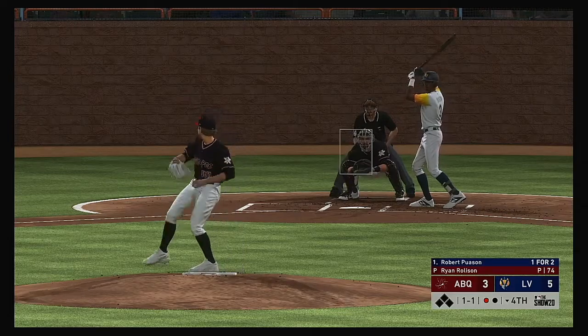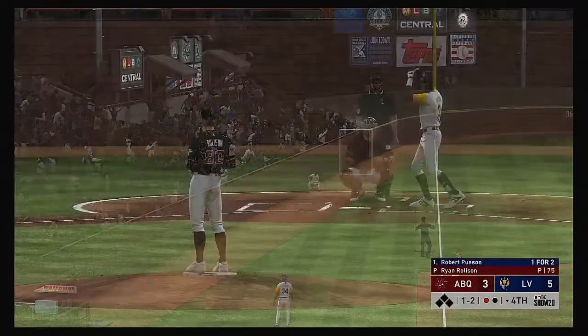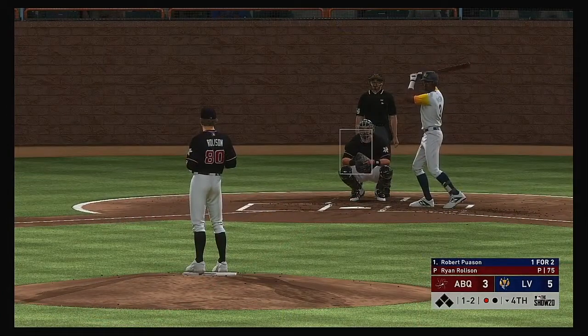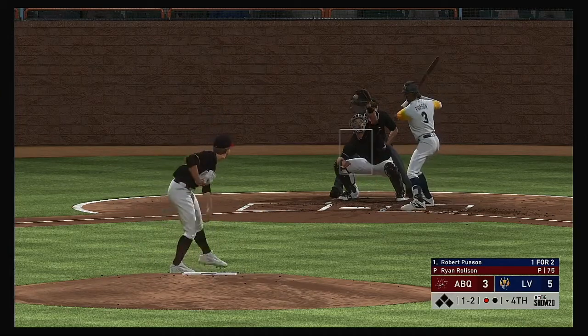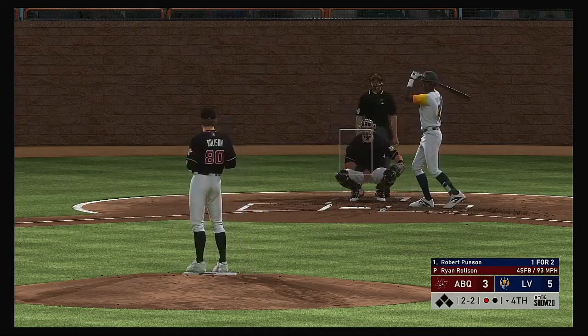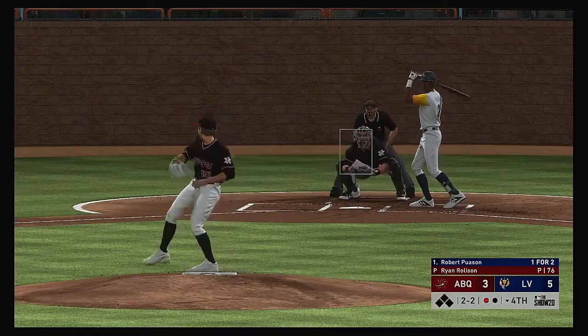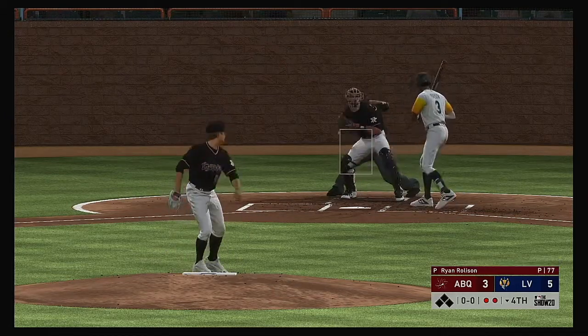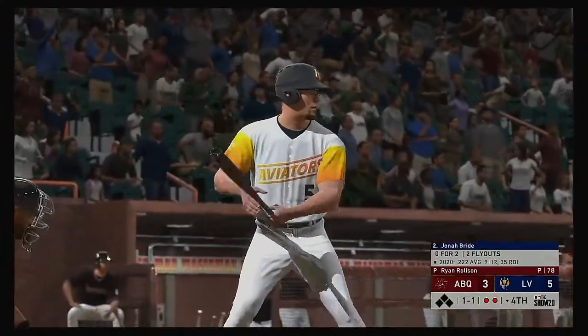Into the box now, Robert Poisson — well hit but also well fouled into the seats in left. For every former player, that swing right there is the reason we need to extend the netting without question — want the fans to be safe. Here's a changeup in there for a called third strike, and that's the second out of the inning.